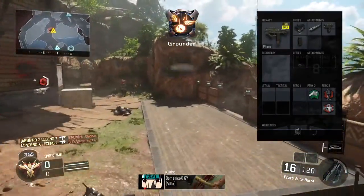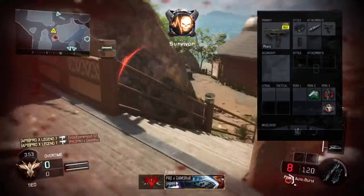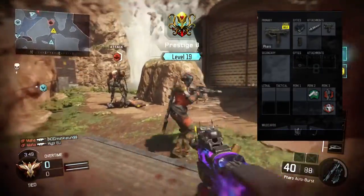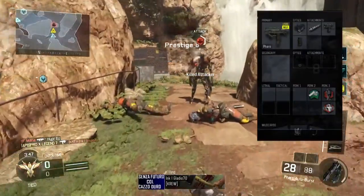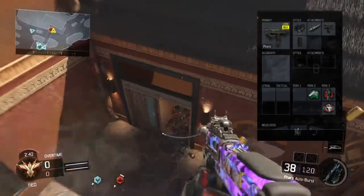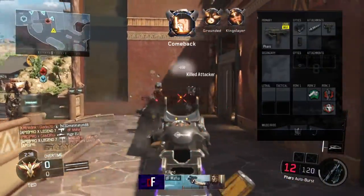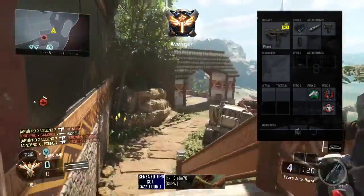For the attachments I'm using with the FAL: I'm using long barrel because obviously with an SMG it doesn't have the best range, so long barrel always gives it a buff. I'm using grip for the fact that there's a little bit of recoil, but with grip it just completely kills it. And quick draw grip because I'm going to be getting into close quarters combat so I'm going to have the advantage.